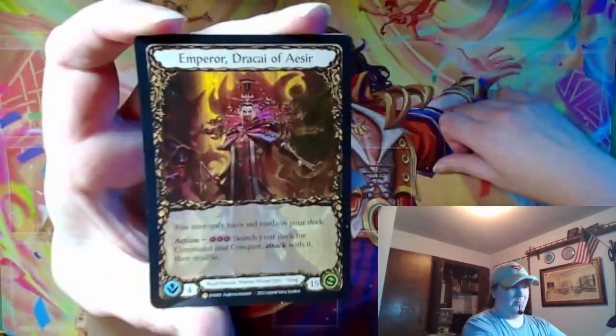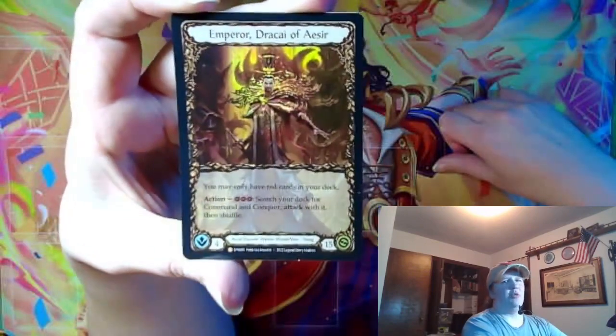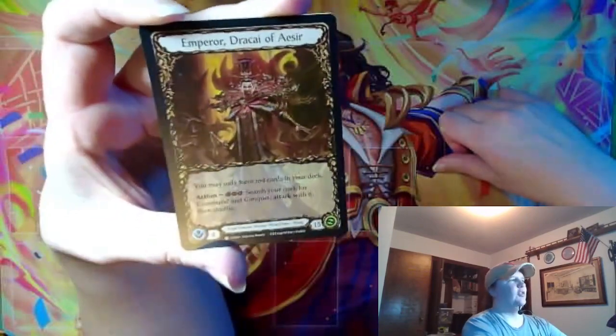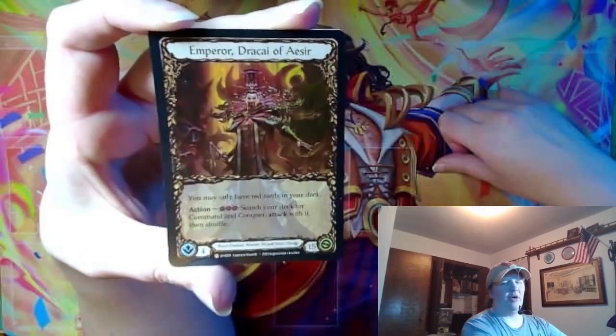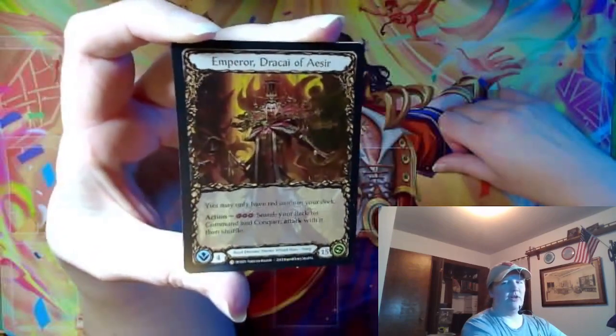The Emperor. Fun things to know about the Emperor: if you're building in Shapeshifter you can still only have red cards in your deck — I don't think that part goes away. They can just be of any class now.